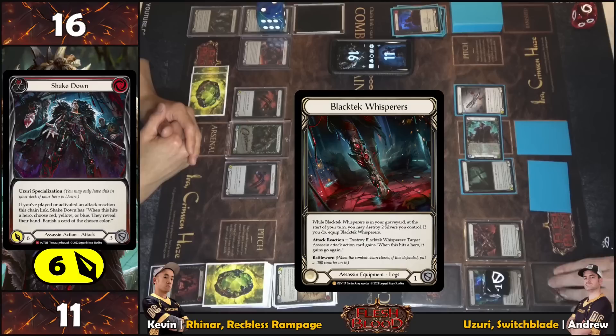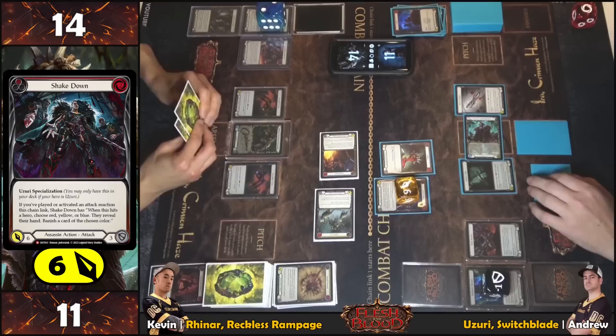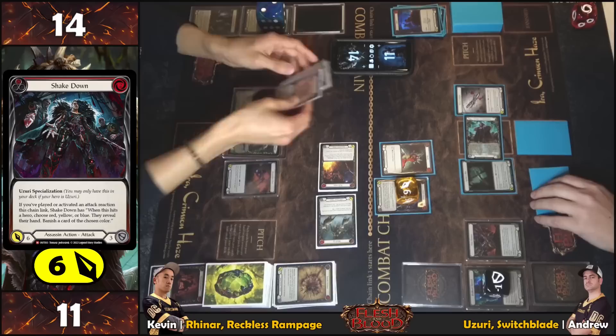Go again. On-hit, calling a color — yellow again, trying to get lucky. Checking hand — no yellow. Had to try. Wanting to keep those impossible Alice cards in hand.